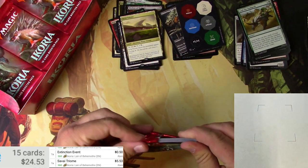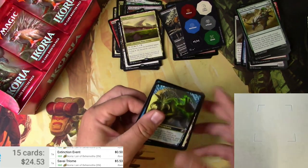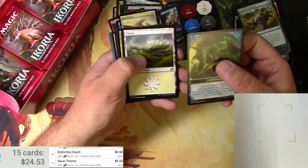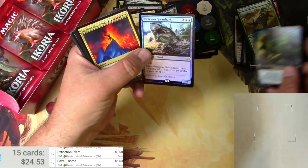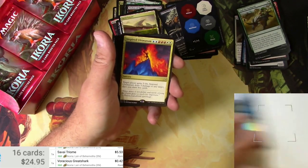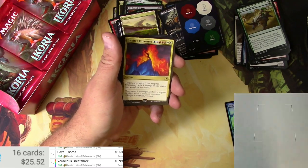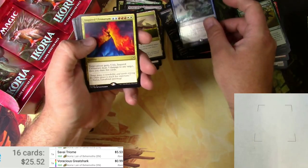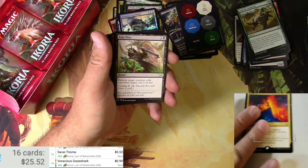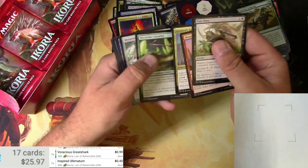Almost all the way down — not quite, but enough to open it all the way. Companion, Plains, a Foil Voracious Great Shark — that's nice — and an Inspired Ultimatum. The Great Shark in Foil is 99 cents, and the Inspired Ultimatum is 45 cents. We need some Mythics here.